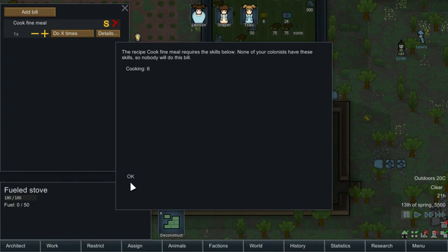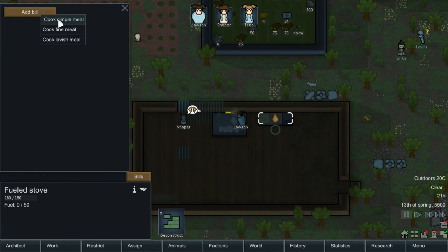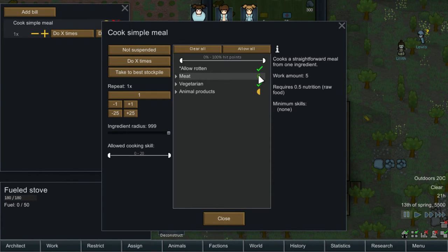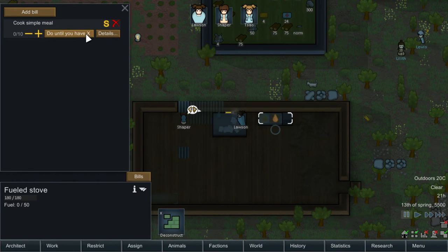We do not have anyone with cooking at six, so we cannot do a fine or lavish meal — we'll have to do a simple. The command is very simple: you can set what kind of items you're going to use, I just like to use everything. What I'm going to do is set this to 'do until you have X.' This means that they will cook until we have X number of meals and then stop. You could set it to just cook forever if you want someone to be a dedicated chef, but I just do this especially at the start.